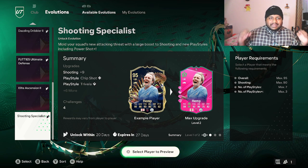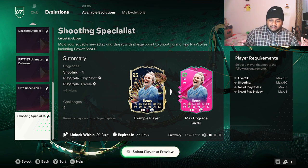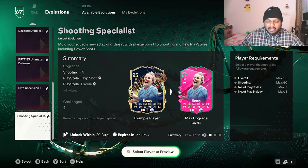What is the Shooting Specialist evolution? You get plus nine shooting, play styles including Chip Shot, Trivela, and Finesse Shot. For play style plus you get Power Shot, plus two overall, plus eight finishing, plus six long shot, plus ten positioning, and plus six shot power. The requirements are a maximum overall of 95, maximum shooting of 90, only seven play styles, and three play style pluses.